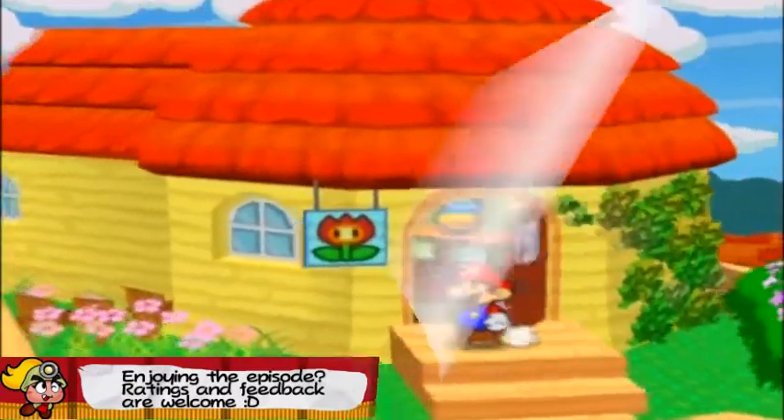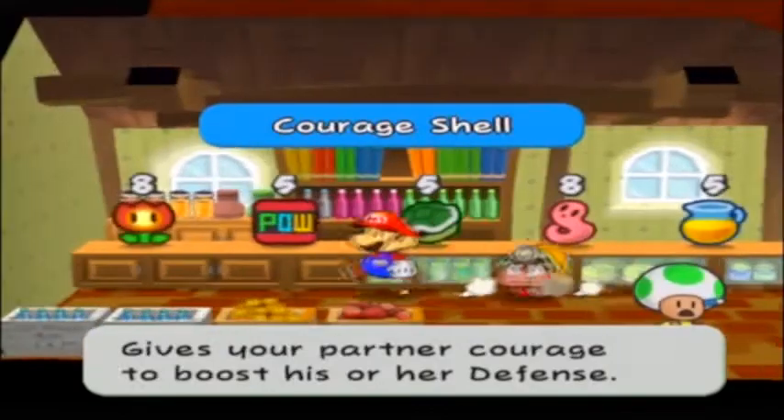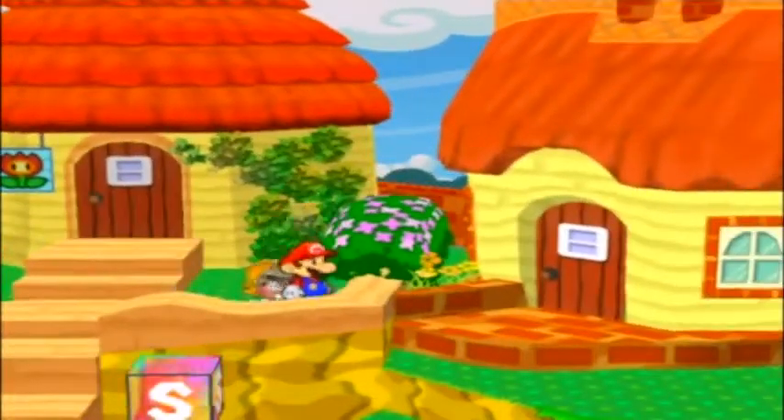Let's visit the store to check it out — they have mushrooms, Mr. Softener, fire flowers for eight coins. Not the best. Over here I believe there's a white bomb, which looks interesting. Let's change screens, and in another area of Petalburg — right there we see a badge. Let me try to grab it — no, okay, it looks like we can't.